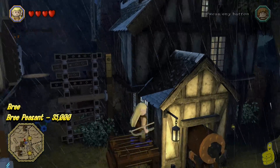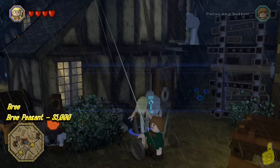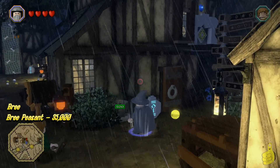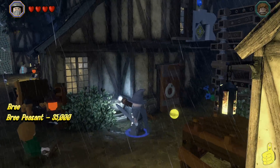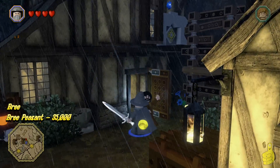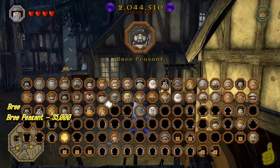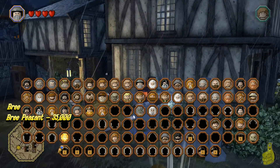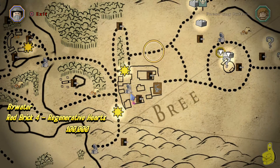Remember I mentioned at the beginning of the video there's a spot requiring 500 carrots? Well, this is the one. You need 500 sweet, nutritious carrots. I had traveled off to Erebor to stock up and made it back — which is why there was a funky edit switching from Legolas to Gandalf. Once you provide the 500 carrots, Buddy jumps out and joins your crew for another 35,000 studs. That was an expensive character, but he's on the crew.